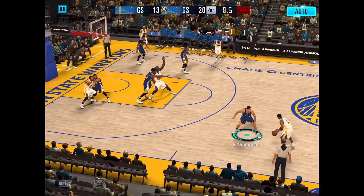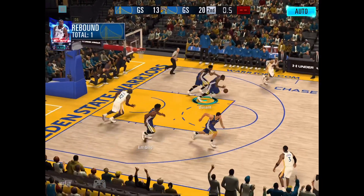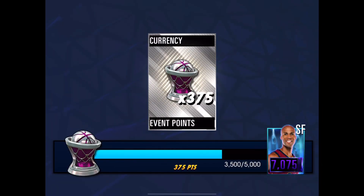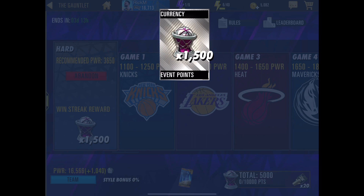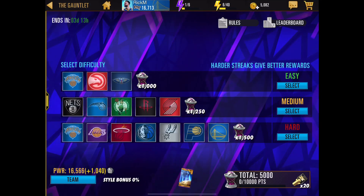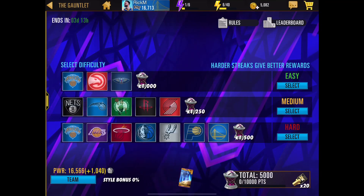For the Gauntlet, you don't even really need to use the strategy - your power is usually much higher than the computer's, so you can just run autoplay and eventually get the event card. I already got Richard Jefferson, so I'll go ahead and claim him and put him in my lineup to get the bonus points.